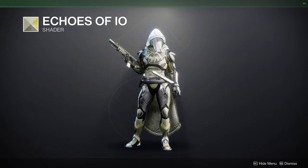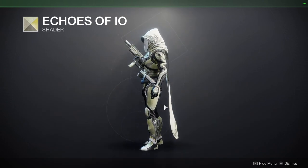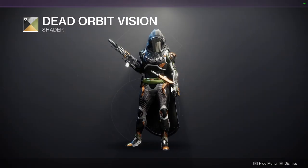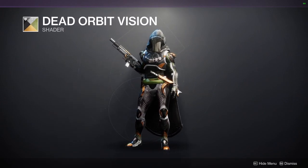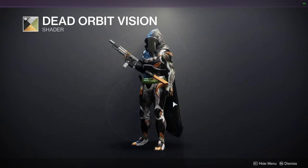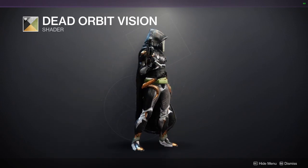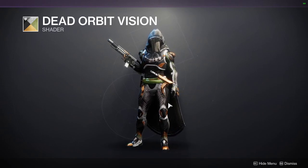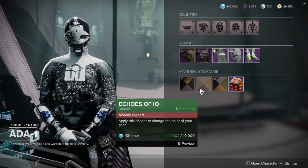We have Echoes of IO, which is interesting — this is a planetary shader. Obviously we can't go to IO anymore, so that's why the shader is coming up, but it's really interesting. We have Dead Orbit Vision, which is a Dead Orbit shader — it says right there — but this is from Warmind, the DLC. It's not the best Dead Orbit shader but I do like it still, just because they did try to do something different with it. It is unfortunate that they didn't sell like the cool ones, like the black ones.